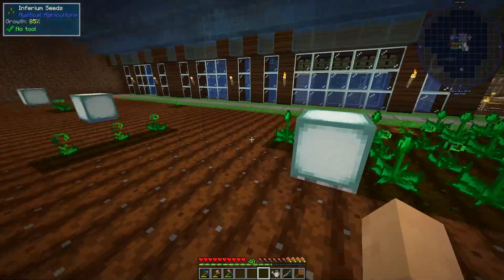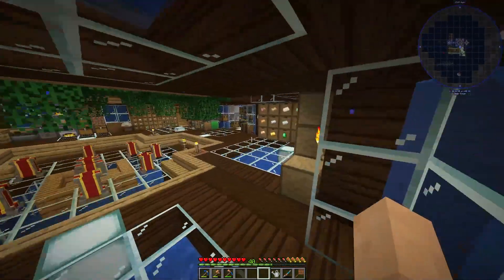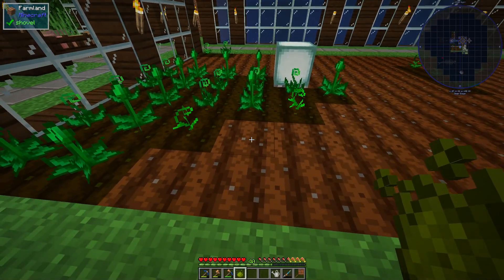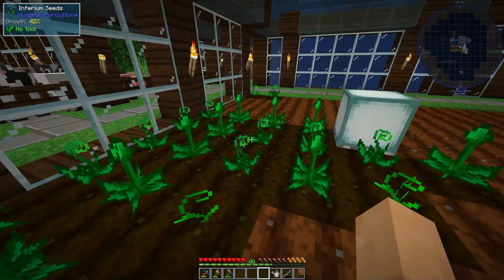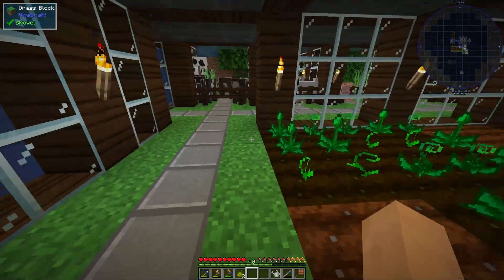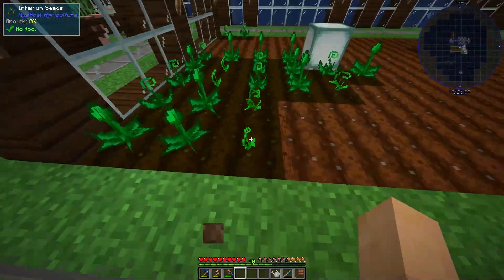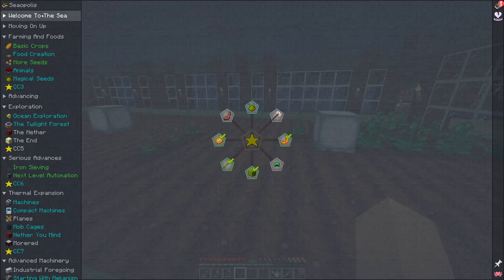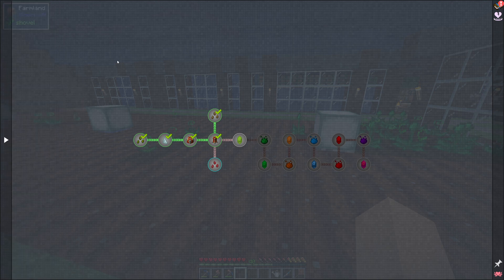There are a couple of different things I wanted to explain first and foremost right out of the gate. You actually take inferium essence and place it down on the ground on your farmland, and it turns it to inferium farmland. What basically happens is you get a higher chance - or a chance, I'm not sure if regular farmland drops it at all - to get more inferium seeds. So as you can see I'm building out all of my inferium.